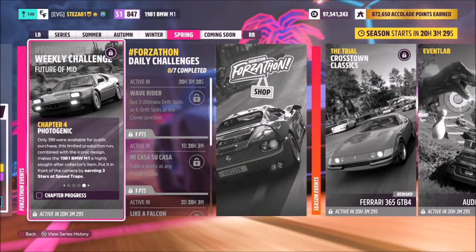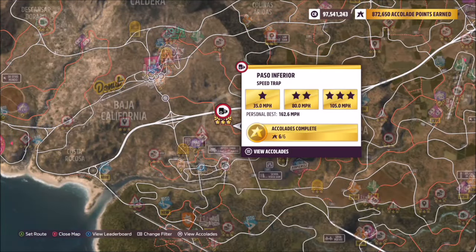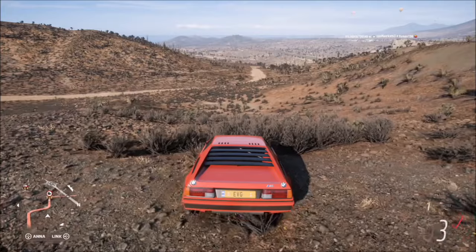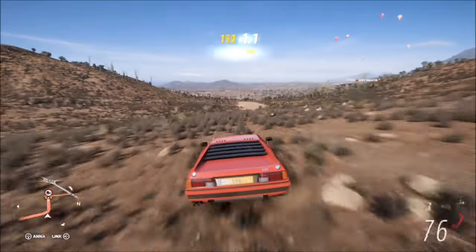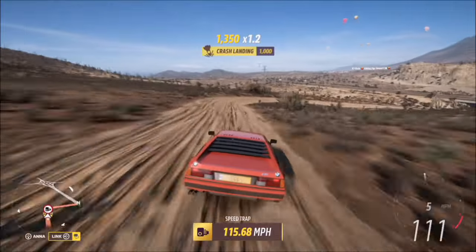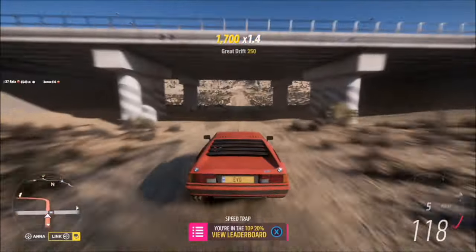Or you can do what I did: spend a bit more money modifying it for the final challenge, which wants you to earn three stars at speed traps. The one I picked is basically an easy way of getting three stars in one run. Even though it's rear-wheel drive with tons of power, it doesn't matter. I went for the Paso Inferior speed trap — three stars there is only 105 miles per hour. With a decent enough run up it should be no challenge at all. You could spend money on upgrades to make it all-wheel drive if you want, but I just spent money on engine modification, suspension and stuff.